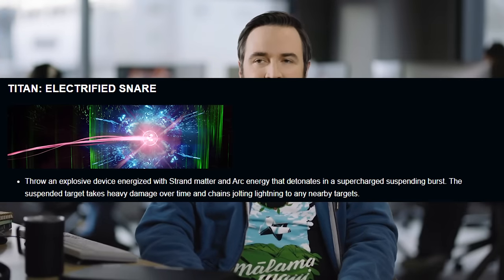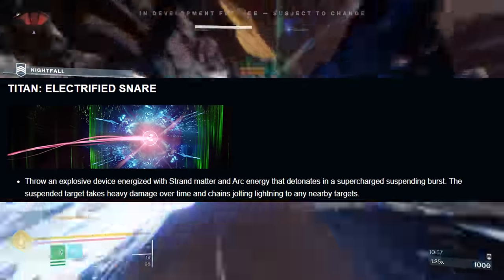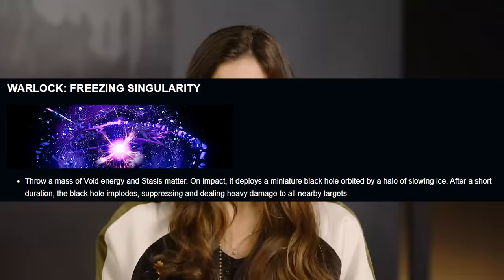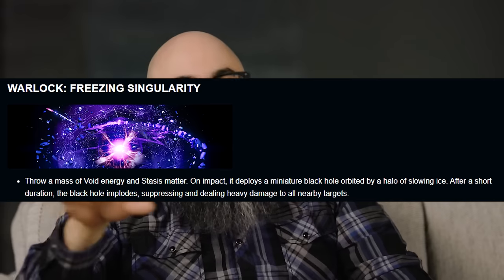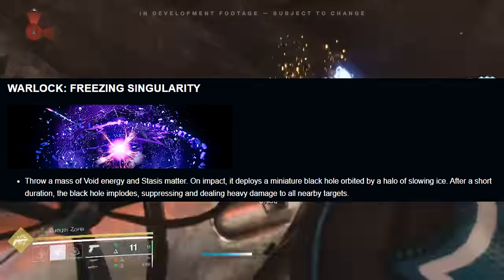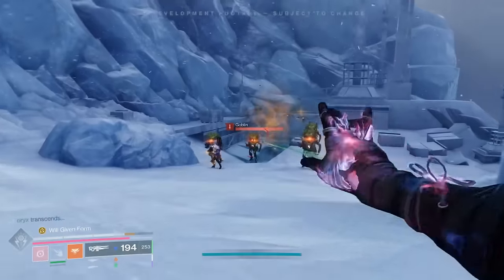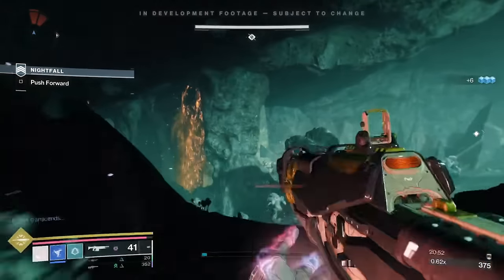The Titan gets Electrified Snare — throw an explosive device energized with Strand and Arc that detonates in a supercharged suspending burst. The suspended targets take heavy damage over time and chain jolting lightning to any nearby targets. And then lastly you have the Warlock with Freezing Singularity — throw a mass of Void Energy and Stasis matter. On impact, it deploys a miniature Black Hole orbited by a halo of slowing ice. After a short duration, the Black Hole implodes, suppressing and dealing heavy damage to nearby targets.